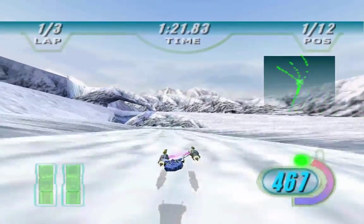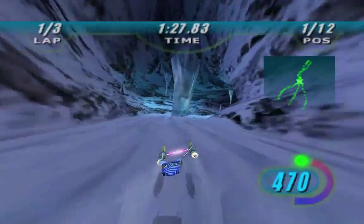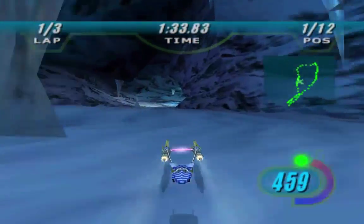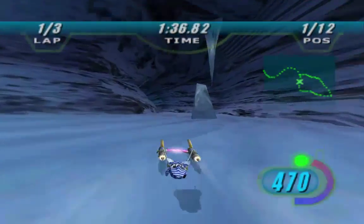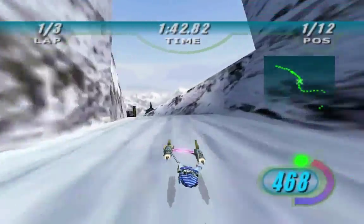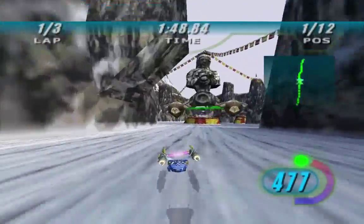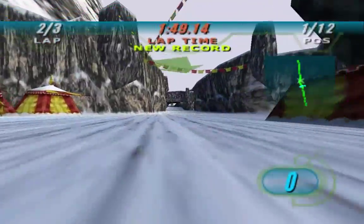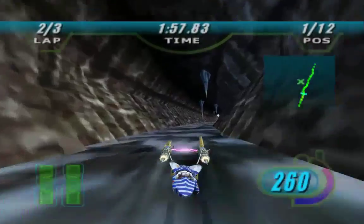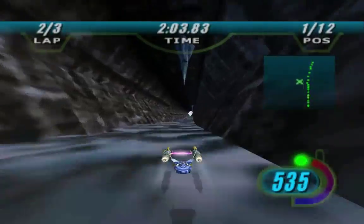We do have three different ways to go here - up top either direction, or even down below, and down below you've got a couple of ways as well. Important note: most of the ice crystals do not break like the rocks. Missed it - all right, let's turn to get it. There we go, lost a little time there. Still in first, but as you can see we do have ourselves a nice secret passage here.